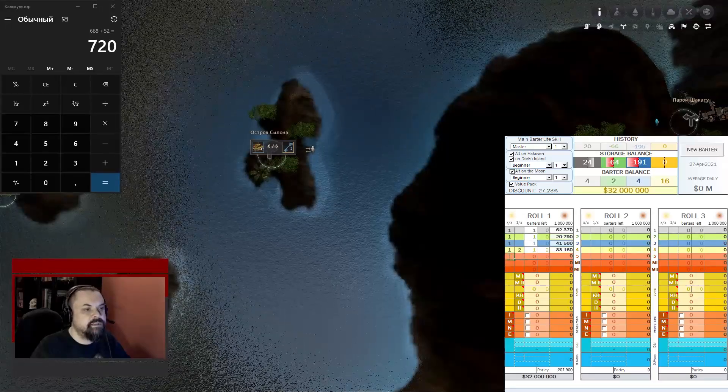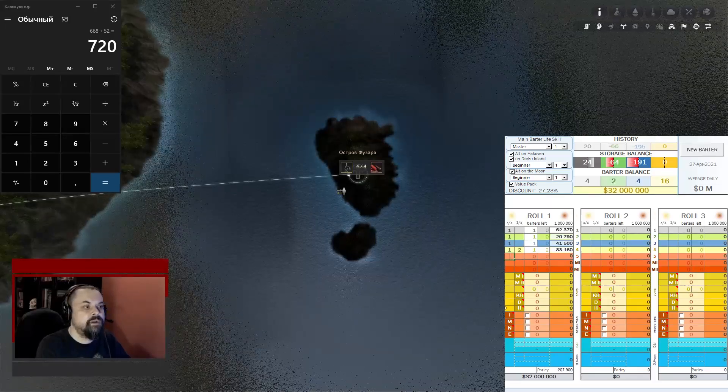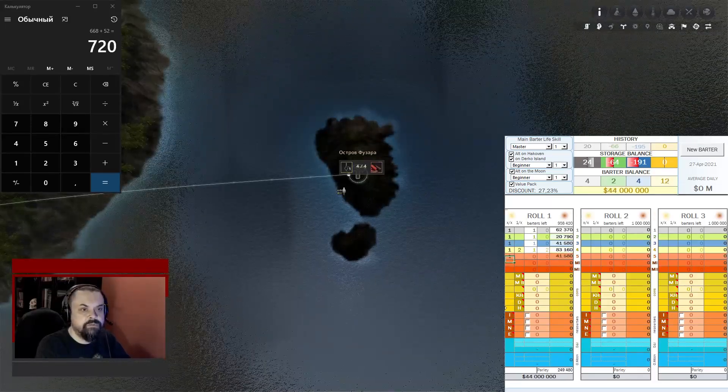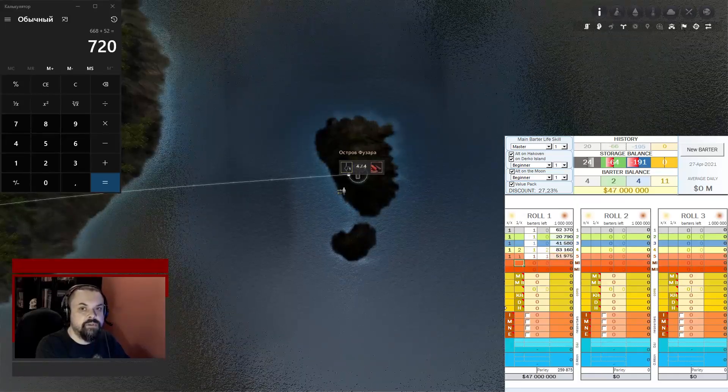The next cell is responsible for the red islands. For example, if I barter Pujara Island whole, I will put number one in the left red cell. If I need to make only one exchange out of four, then number one in the right cell.